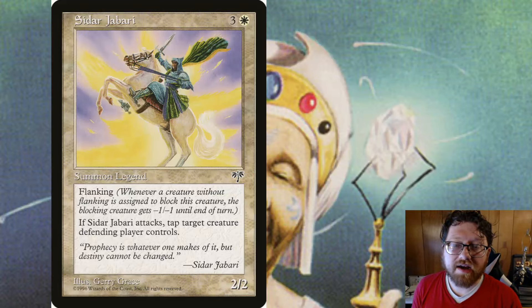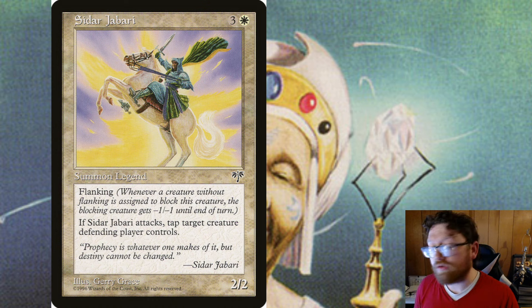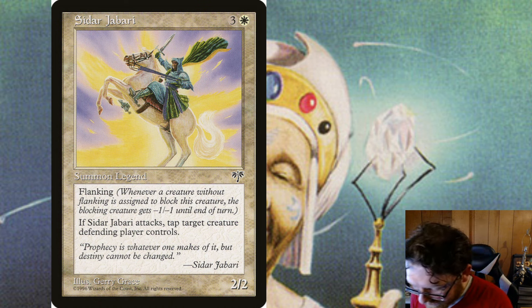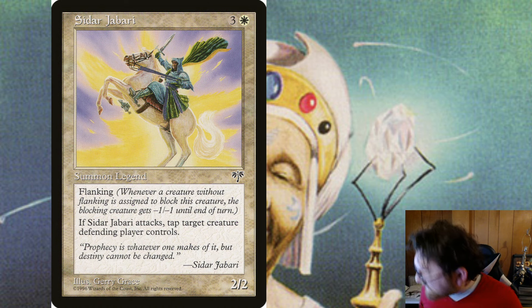Hello everyone. Welcome back to another Commander review video for Magic the Gathering. We're cruising right along through the Mirage set, and today we're talking about Siddhar Jabari, who is a legendary human knight that costs three generic mana and one white mana. It's a 2/2 and it has this awesome ability called Flanking.